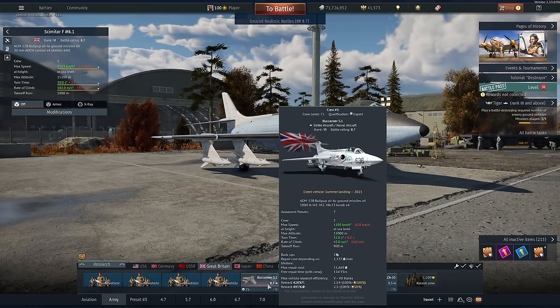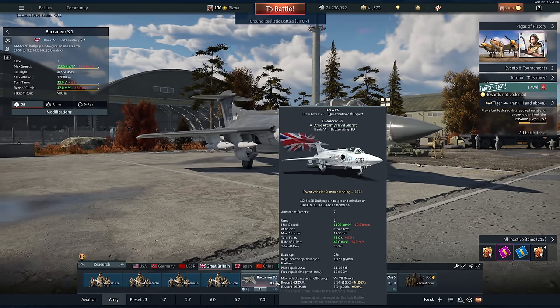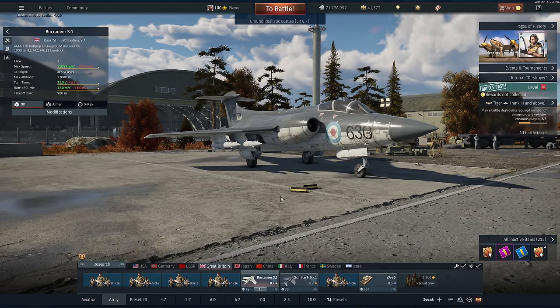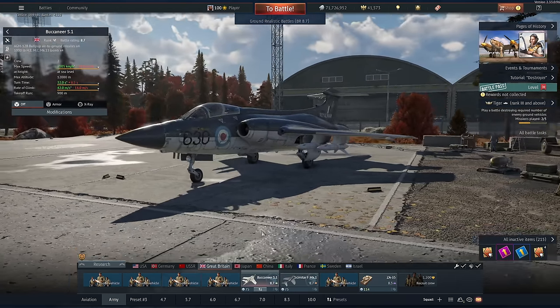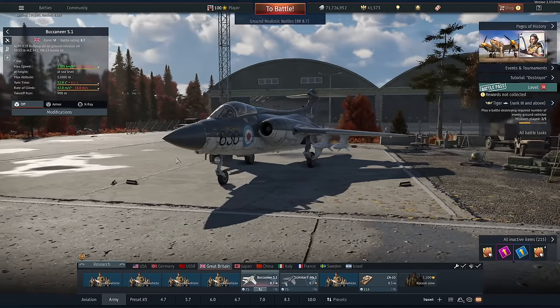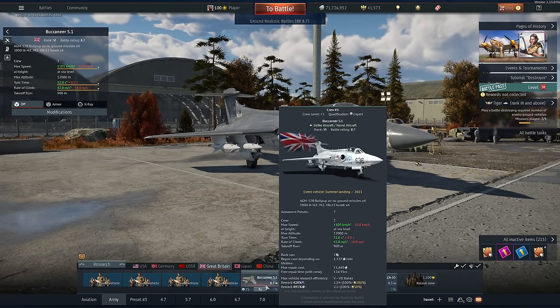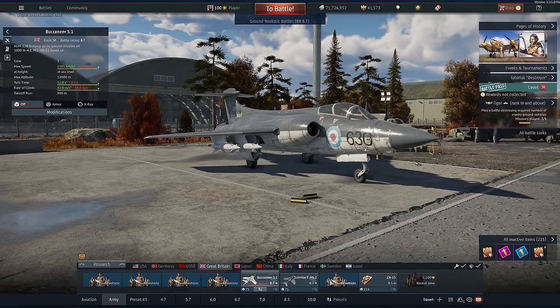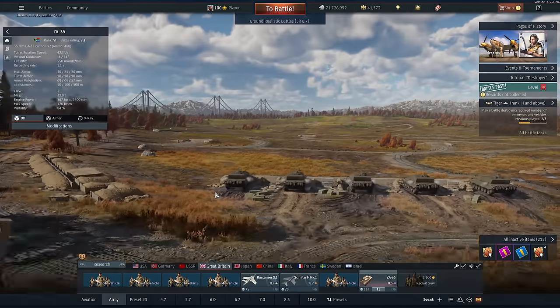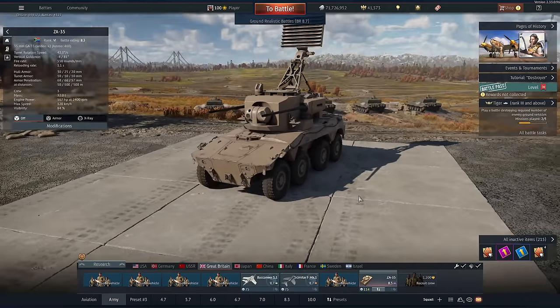What makes these two vehicles a great pair is the Scimitar takes from your fighter aircraft spawn pool, and the Buccaneer comes from your bomber and attacker spawn point pool. So when you spawn one, it doesn't make the other one too expensive to bring back out again. At most these planes will be about 800 spawn points, so you should be able to get 800 points in one to then spawn the next. You only need a couple of kills in your ZA-35 as you speed around the battlefield, or even a single cap, and you should be good to go.